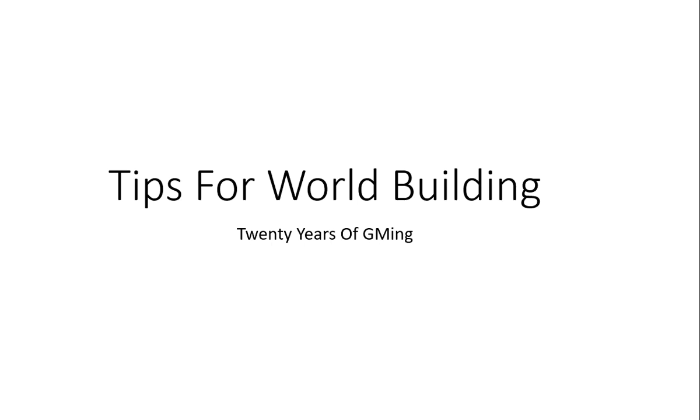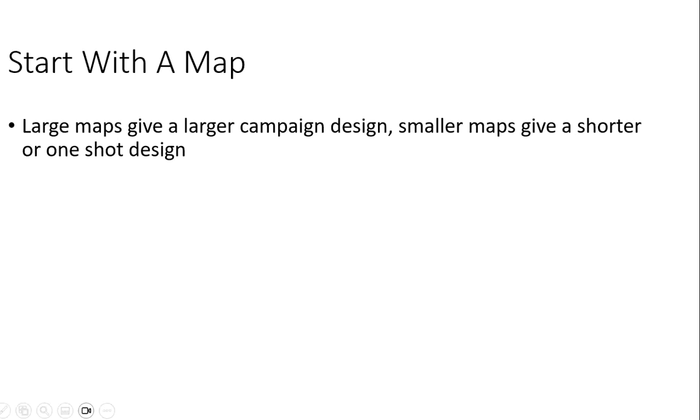For this one, we are going to start with the map. The map is actually your most important source of material because it helps you into your world building, ideas for your story, and all that fun stuff.